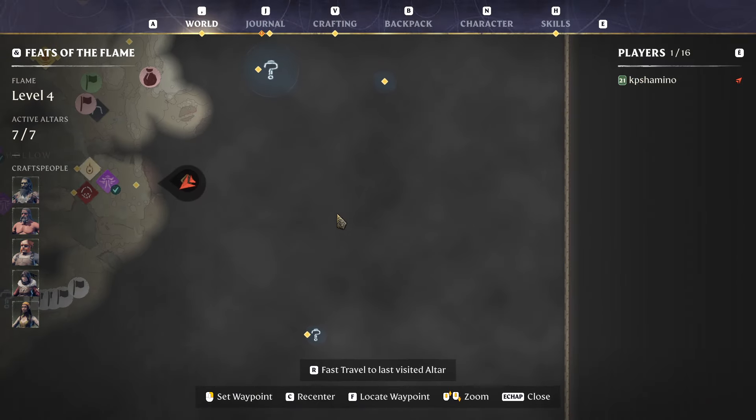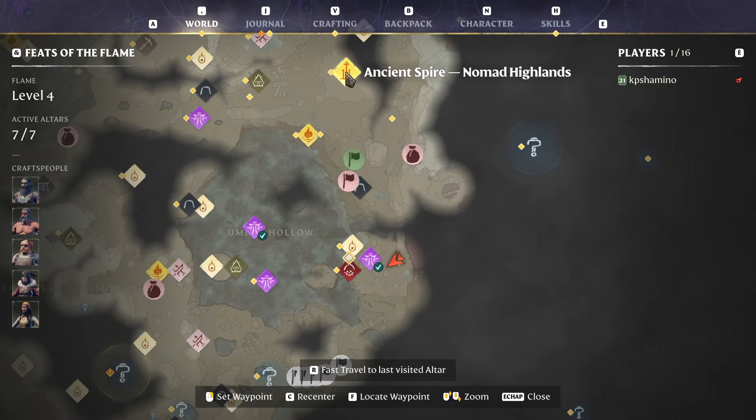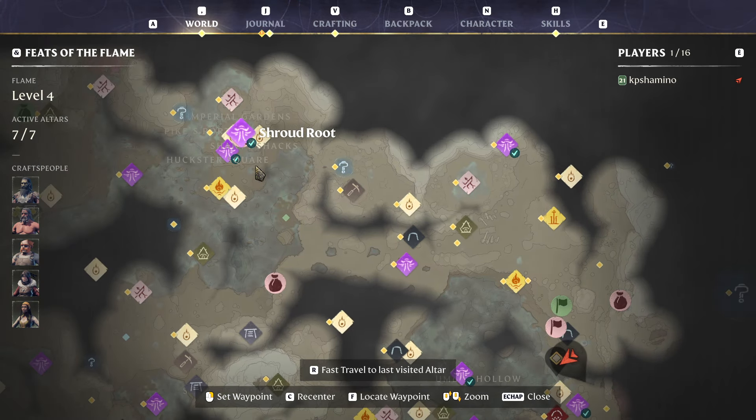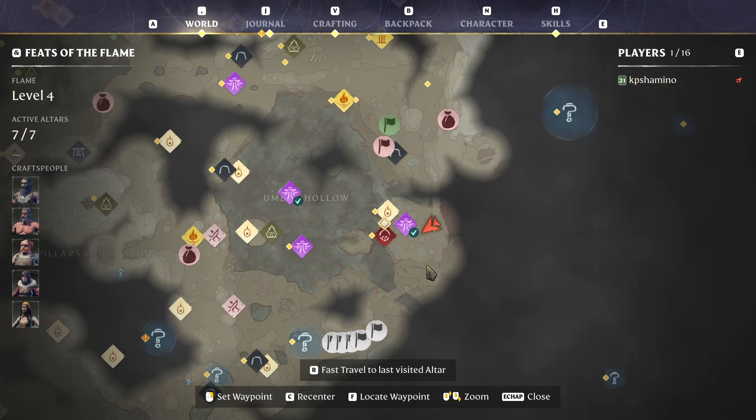At some point you need to come to area five and four, because here is the Nomad Highlands spire. You can come from this way too — from the dragon you go like this. That's it guys, thanks for watching, have fun, bye bye!